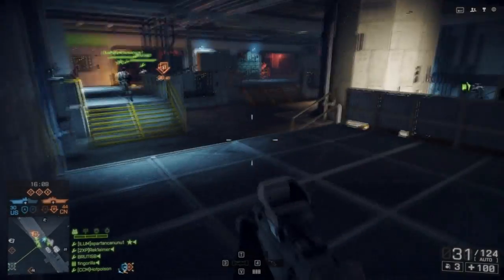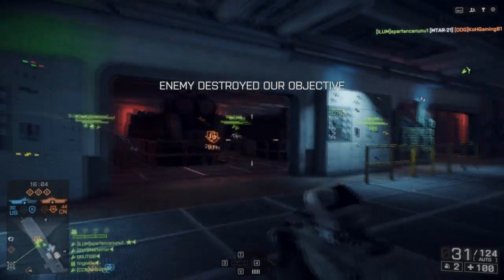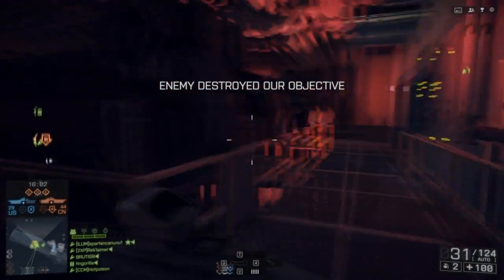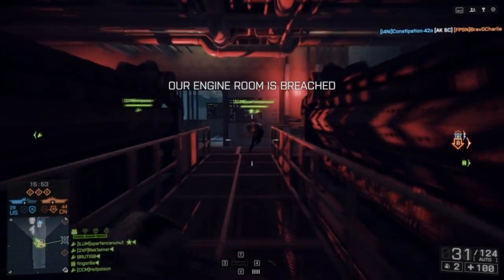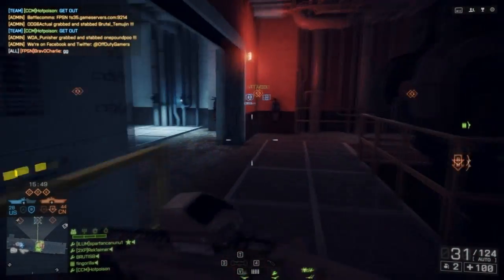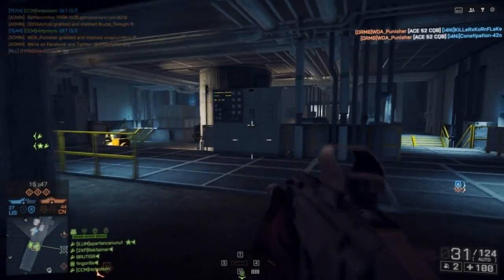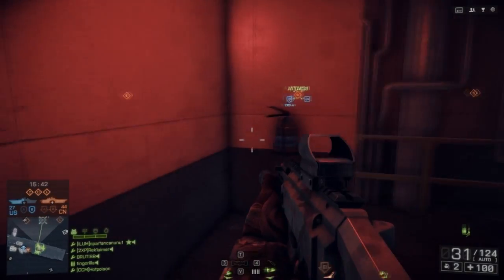This section of the game is extremely close quarters and I think very, very fun — it's going to make for some awesome intense moments and great gameplay. I usually suggest using a PDW, shotgun, or some really good pistols with attachments because it's a little dark in here. You're going to have a lot of corners that you need to clear. But ultimately if you can get into this engine room, you can help your team assault this final point of the carrier and win the game.